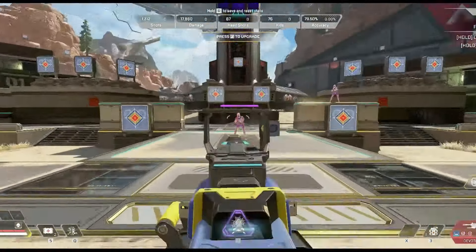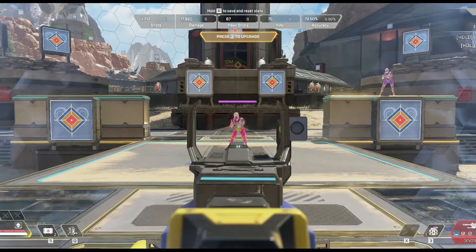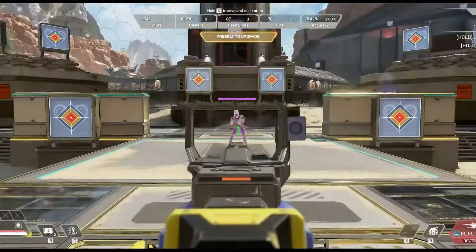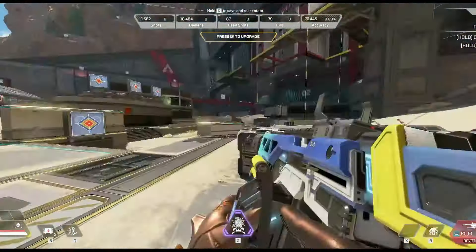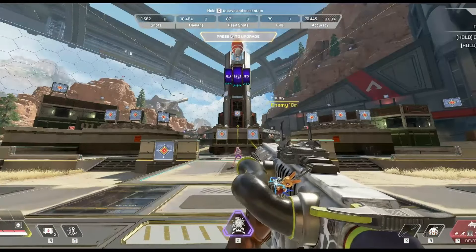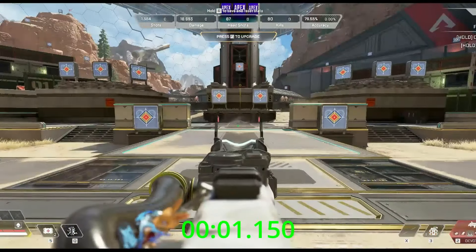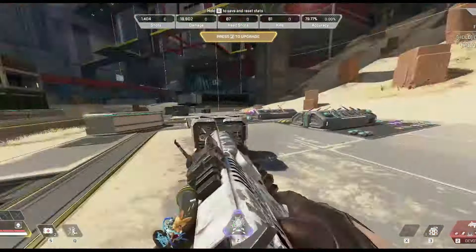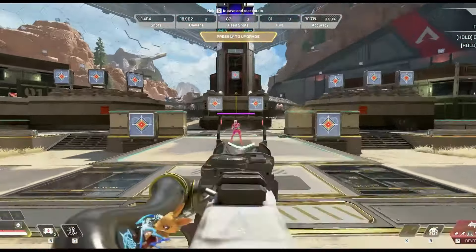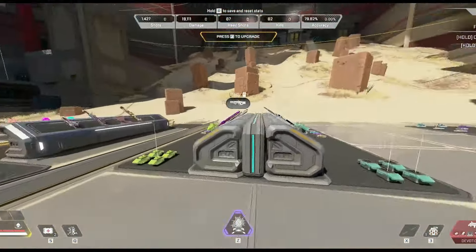Moving over to care package weapons — the Devotion: 1.2 seconds. That is the same as the akimbo Mozambiques without hammer points. The akimbo Mozambiques without hammer points are as fast as a care package weapon. R9: 1.15 seconds — that is the quickest killing gun in the game, faster than the CAR SMG, although only by a very small amount. 1.15 versus 1.183 on the CAR. The CAR is really good.